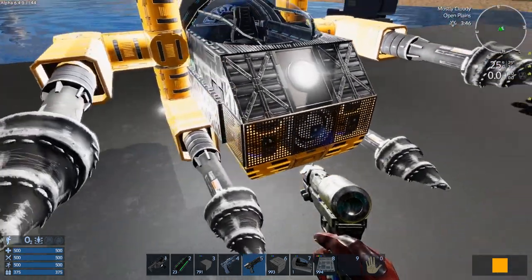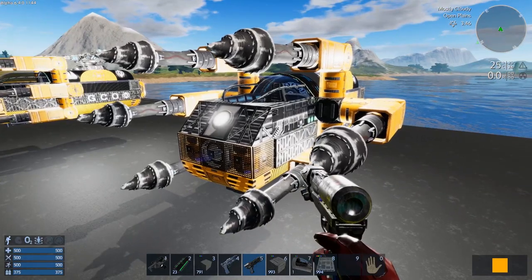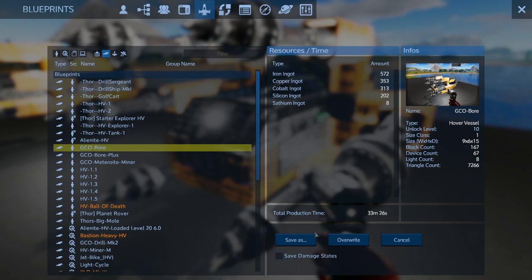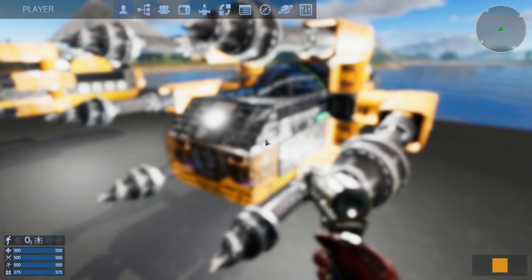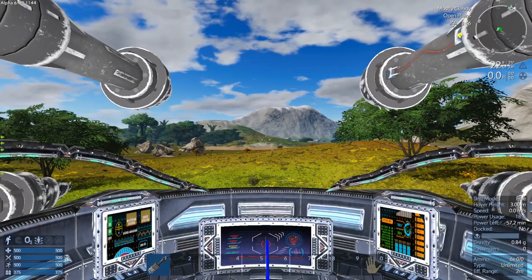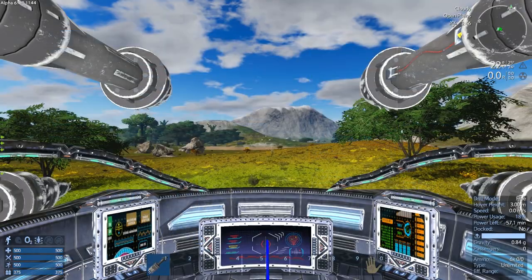I'll upload this revised version as the regular GCO Bore, and the Plus version will keep the shutters and add the turret. Checking the blueprint — the GCO Bore no longer requires any Sathium. The cost is very cheap: you can get the resources just by breaking boulders with your tier-one drill. It takes 33 minutes to build at level 10. You can also see all the power statistics on screen here — pause or screenshot if you want to review those.